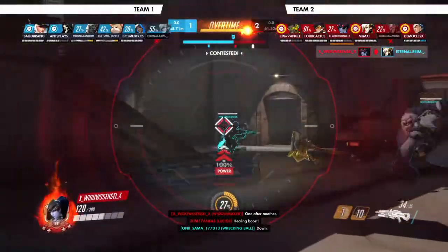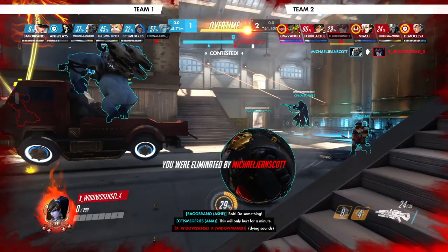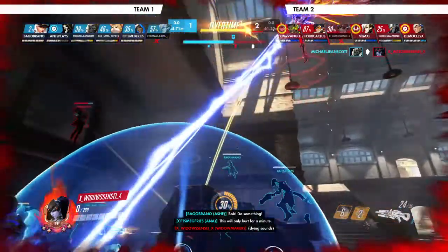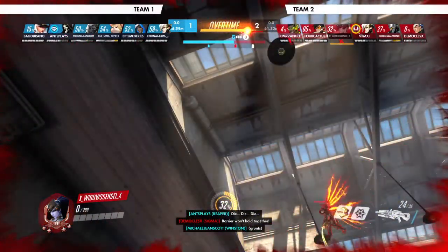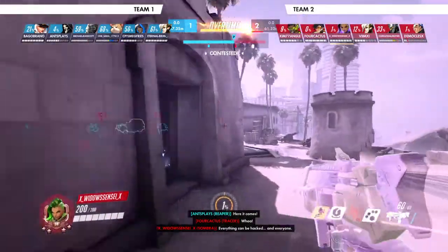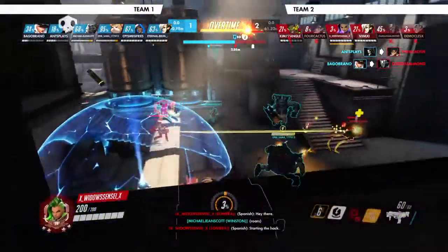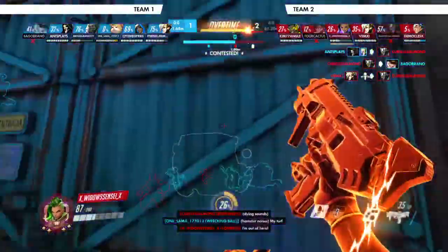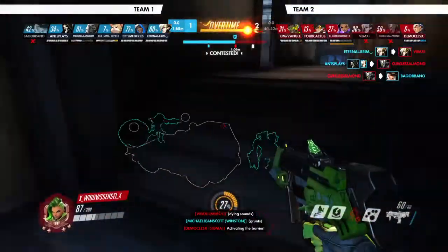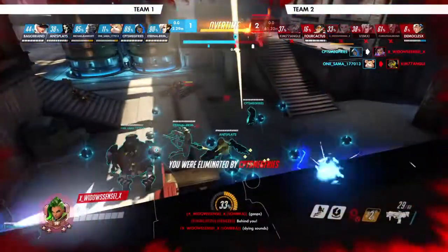That was great dude — punish the hell out of her. Like I said, those absolutely downward shots are like the hardest ones, you're literally never going to hit those half the time. But other than that, that was pretty good. You did kill the Mercy which does give your team a slight advantage. Hopefully your team can pull through. That was another absolutely downward shot — I told you those downward shots are way harder to hit.